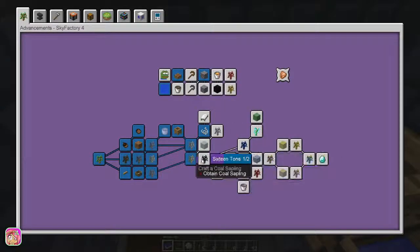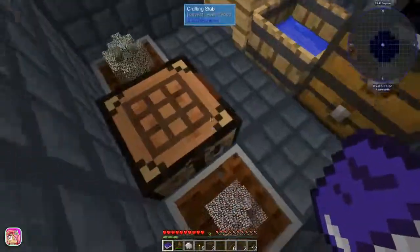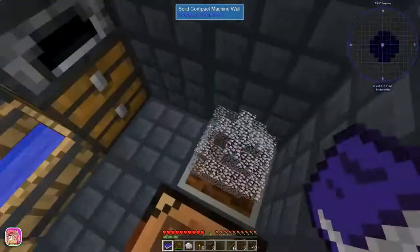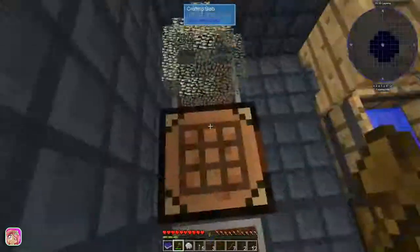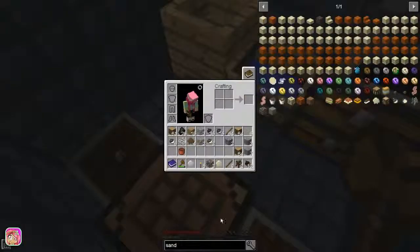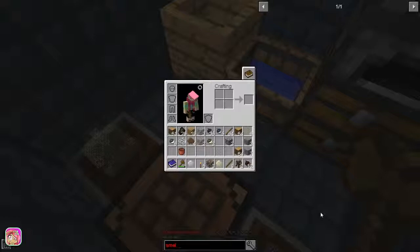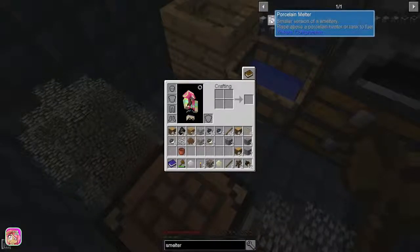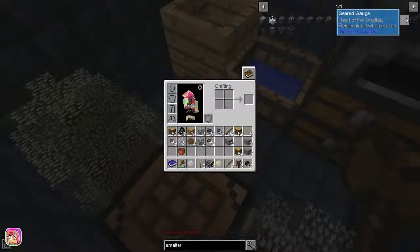We could put a bed right here just to click it and get that one done. Let me know in the comments about the space issue. Let me look up the melter real quick - is it a smelter or melter? We have these melters which I've used a couple of times - these are all seared things.